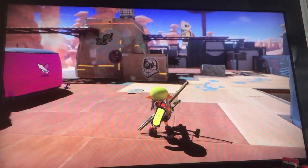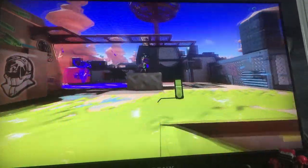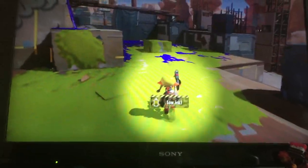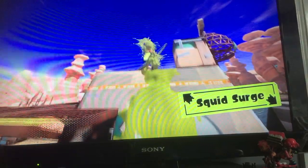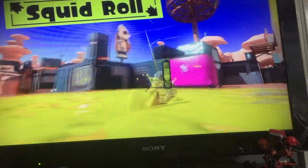That's not all inking is for. Ink walls to swim up, or get sneaky and hide in ink to splat opponents. That never really happens because opponents are never just standing still - I wish they would so I could do a sneak attack but it just never happens. The squid roll looks quite good as a movement option.